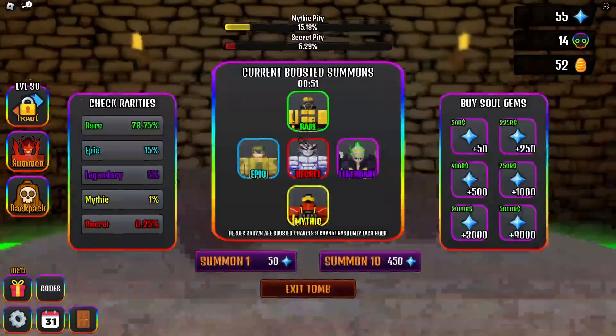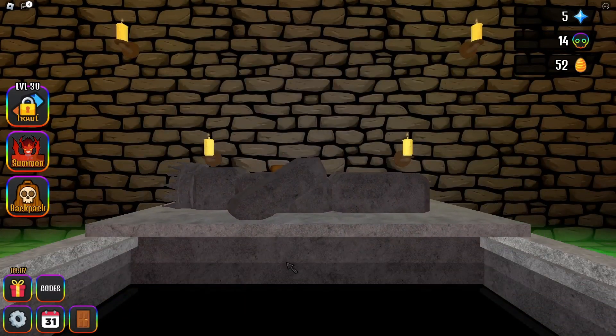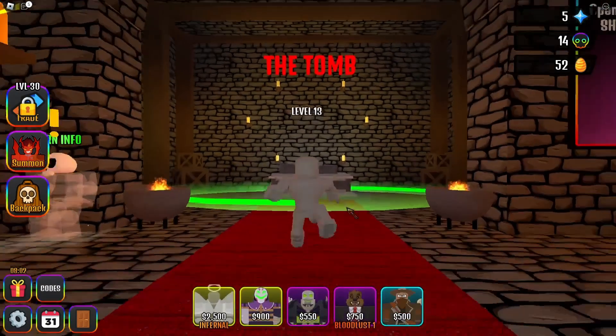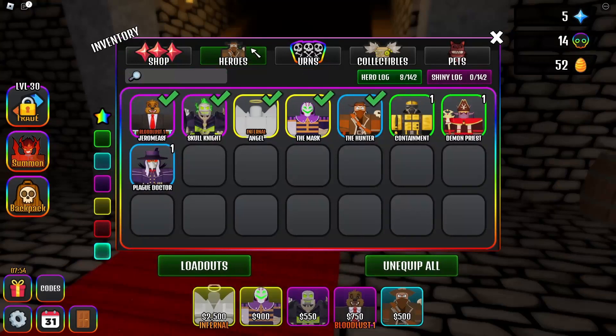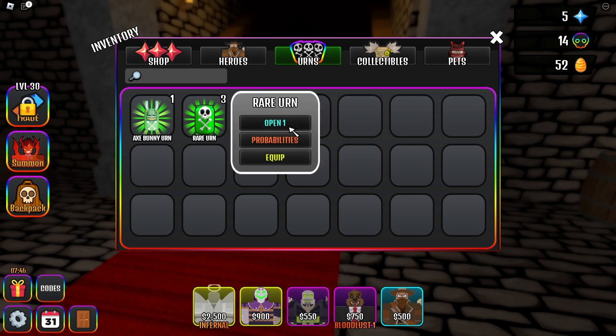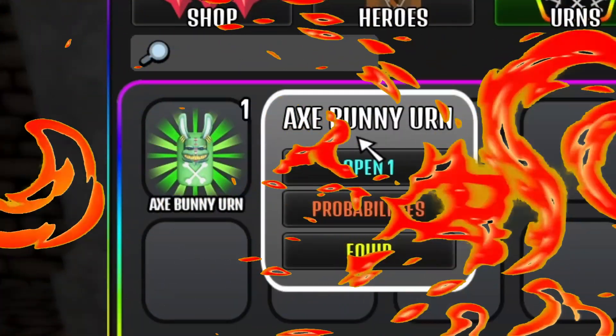It's the army versus the boss — bring him in — and he's dead, nice! That was easy. Back in the lobby — I'm going to do one summon. I only have one and it's a containment rare — are you serious? I do have urns though. I have an axe bunny urn — let's open the rare ones first. Not bad, let's open another one. Now let's open the axe bunny urn.